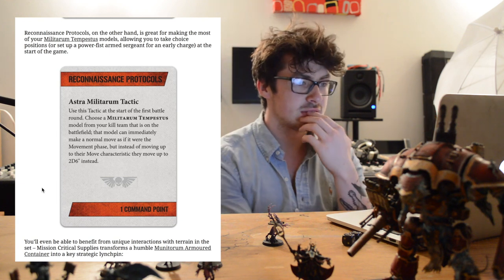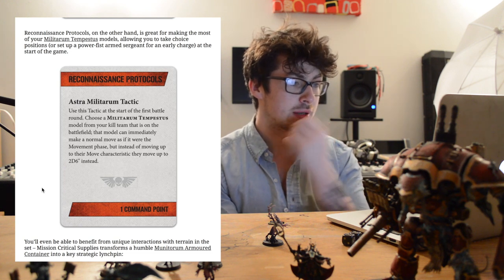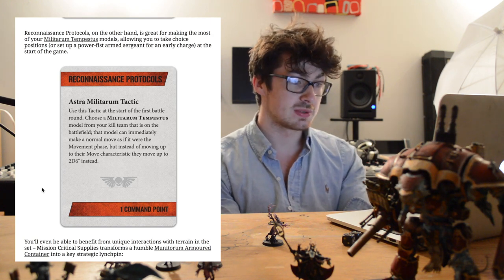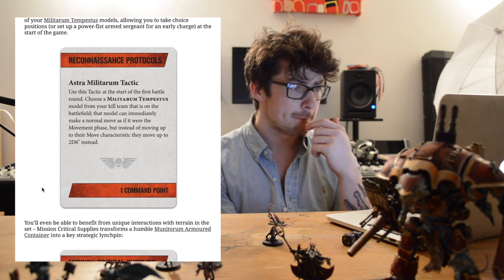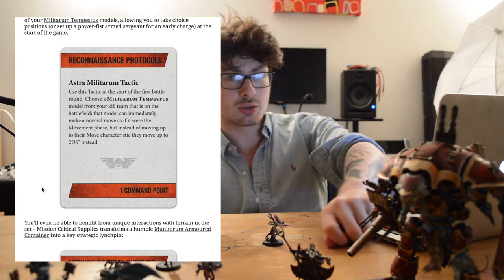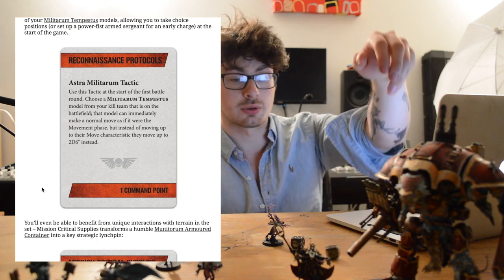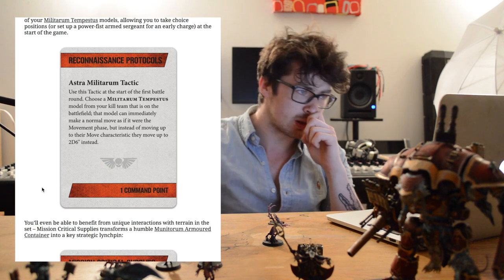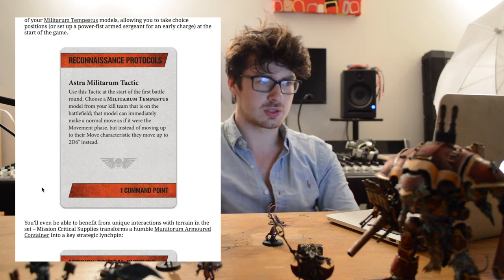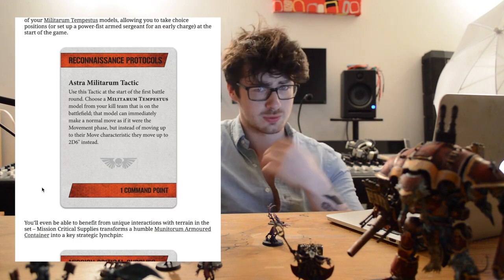Astra Militarum tactic: this tactic is used at the start of the first battle round. Choose a Militarium Tempestus model from your kill team that is on the battlefield. That model can immediately make a normal move as if it were the movement phase, but instead of moving their normal characteristic, they move 2d6 instead. That's really good — so they get to make a normal move and can move 2d6, so probably around 10 inches with re-rolls. That just speeds your game up a lot, especially if you equip them with close combat weapons. Probably the best thing to do is build around this tactic and get someone with a close combat relic or some strong CC.